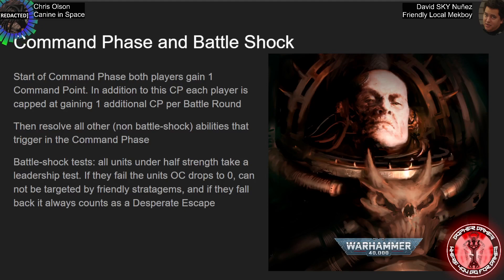This counts for rerolls and things of that nature — like Go to Ground — they cannot be targeted by stratagems. Also, once they have failed their Battleshock test, if they were to fall back during the movement phase, all falling back automatically counts as a desperate escape, which means you have to make some rolls and you potentially lose some models.